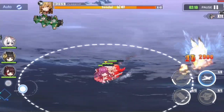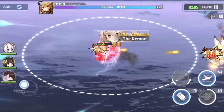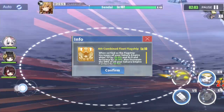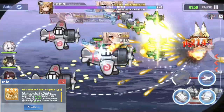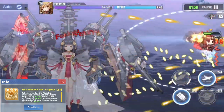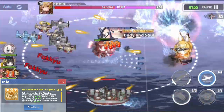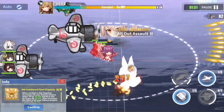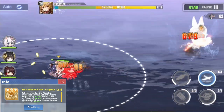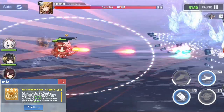But if you are still hesitating to put her in that position, here is another reason. Her support skill, 4th Combined Fleet Flagship, lets her buff all your Sakura ships' firepower by 10%, as well as reload and accuracy by 20%. Additionally, this skill also lets Nagato buff the aviation of all your Sakura Empire carriers by 20%. However, this skill will only take effect if Nagato is in the flagship position on your fleet.